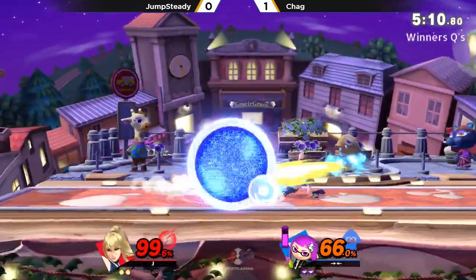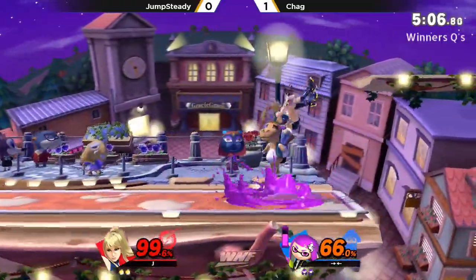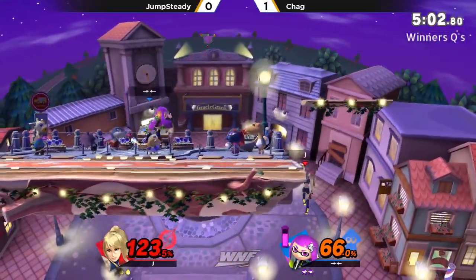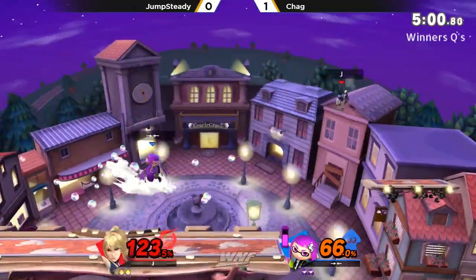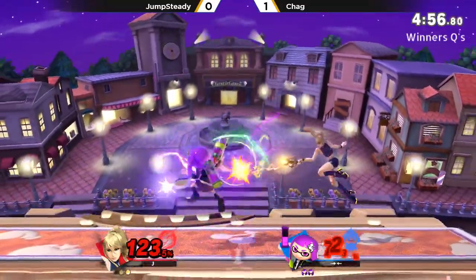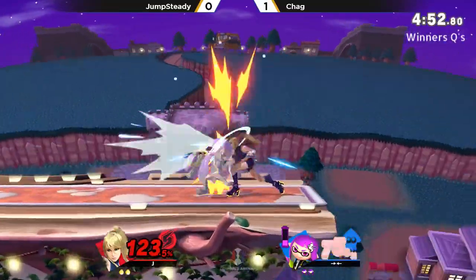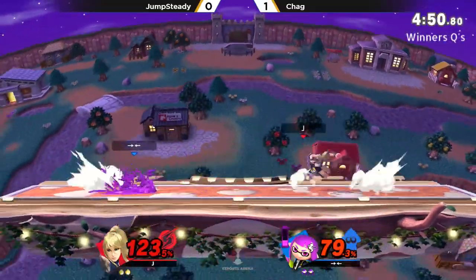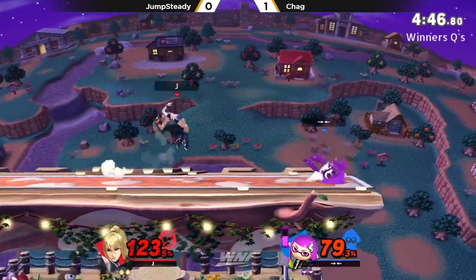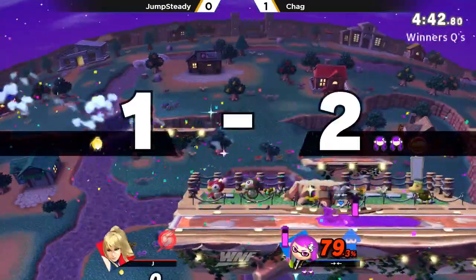Pretty much this entire game against Zero Suit, not hitting a single kill-percent roller. But maybe just for the conditioning — gets the shield, gets the grab into up air, almost kills here for Chag. That could very well be a conditioning thing, because it seems like Chag knows better than to keep throwing out something he keeps getting punished for. Chag trying to find his opening, Jump Steady playing very patient and into the corner. There's the roller — finally hits its mark. The forward smash will take it.